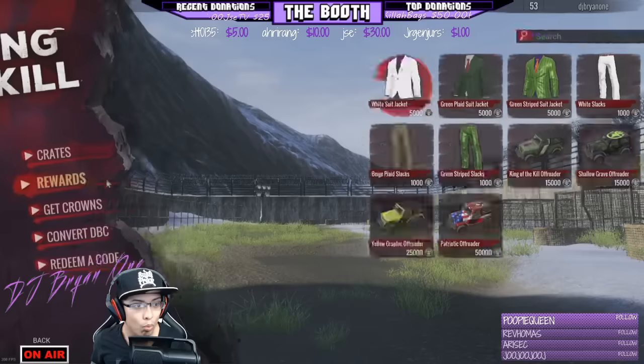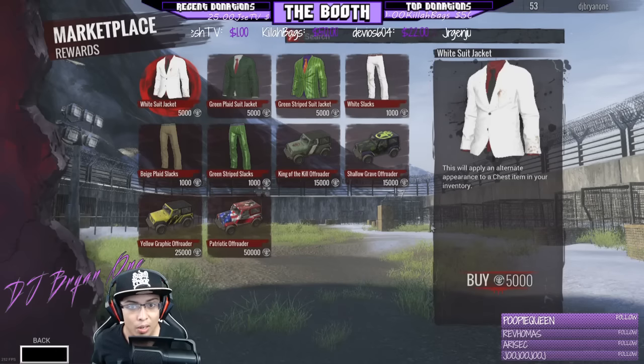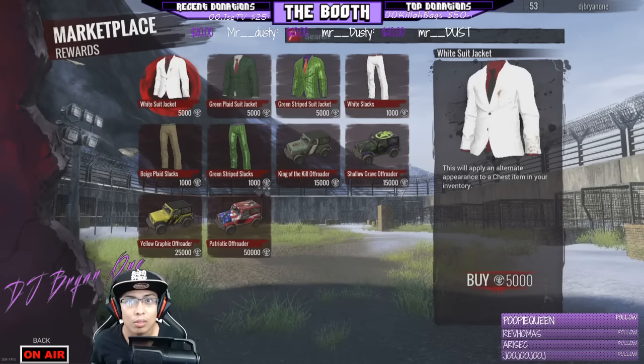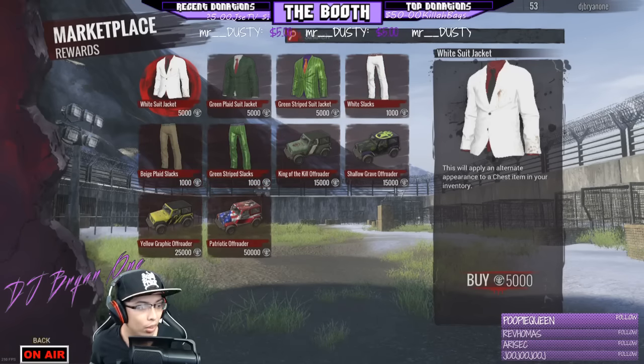Marketplace rewards: you can spin your free tokens, which are the brown tokens, and bet a hundred. Whatever you place — say you place first place — you get a thousand skulls. Those silver skulls will convert right above so you can purchase these white slacks, which is the cheapest, or the watermelon pants, or the beige whatnot.